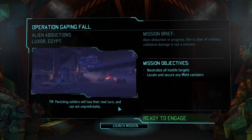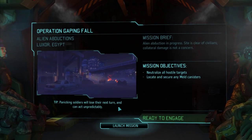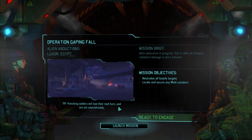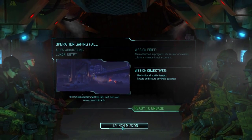Hello everyone and welcome back for another episode of XCOM Longwall Season 1. We're about to touch down for an alien abduction mission, Operation Gaping Fall. We've got two gunners with us, two Rocketeers, and we're going to try for some alien captures this time, so let's see if we can get in there and bring some live ones home.